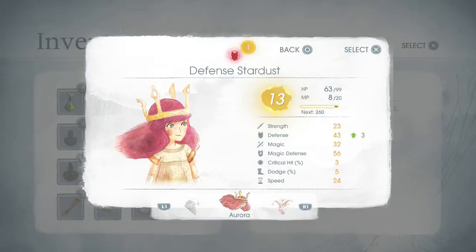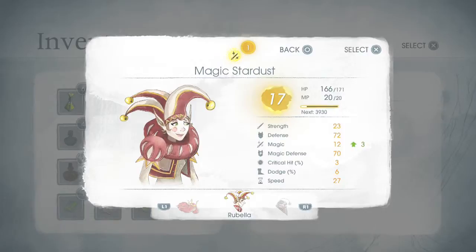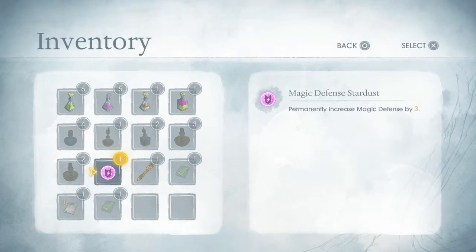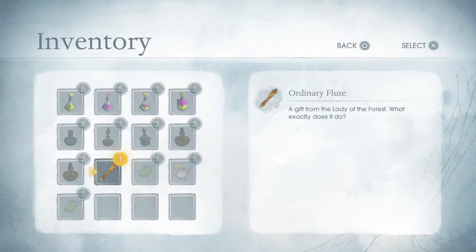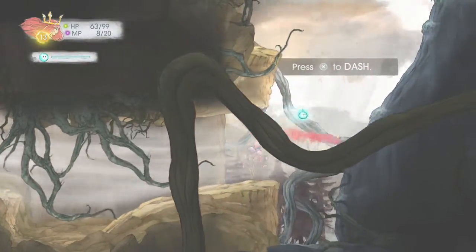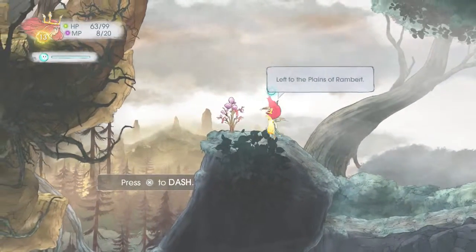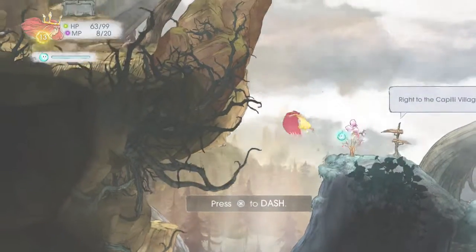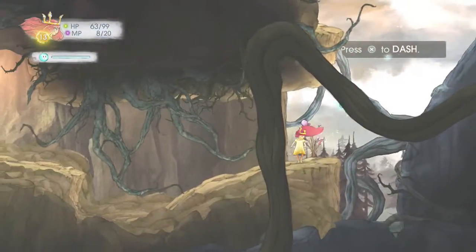Who needs the most defense right now? I have 43 defense, 72, 43, 34 — he could use some but I don't even use him, so it'll be fine. Permanently increased magic — who needs more magic? 32, 12 — I'll give it to her. Permanently increased magic defense, this could be quite helpful and I'm going to put it on myself. There's still this whole problem of the wind. The sign says left to the plains of Rambert and right to the village of Capari — come on, why can't we be friends.